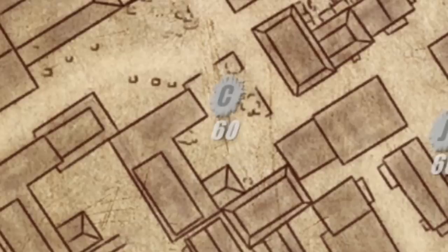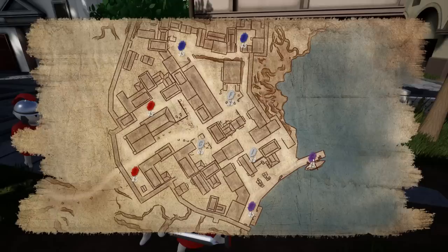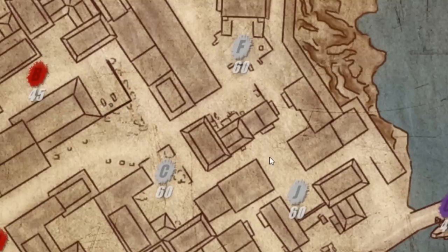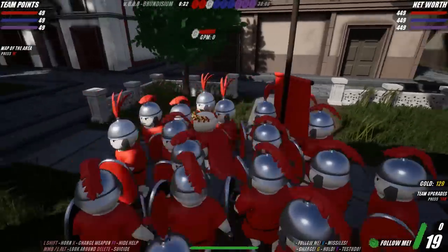We're going to want to hold Charlie here because Blue can come in over here via the F route to Charlie, and Purple — which is Pompey's faction — has a fleet of ships coming in from here. If I can hold Charlie against both armies or even have them fight each other a little bit, that'd be ideal. We want to take this flag point and hold it.